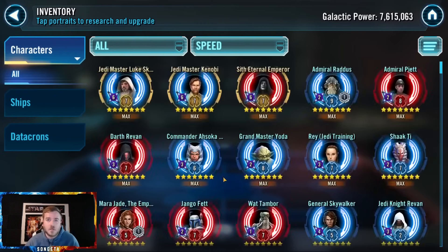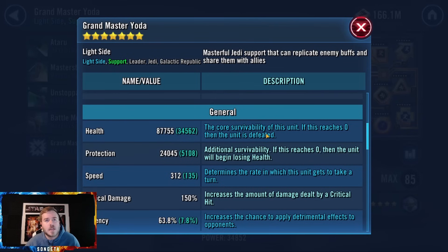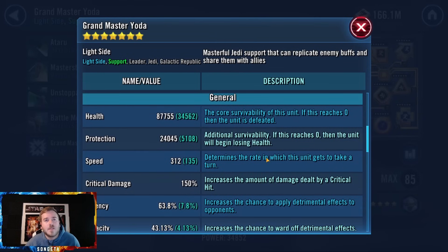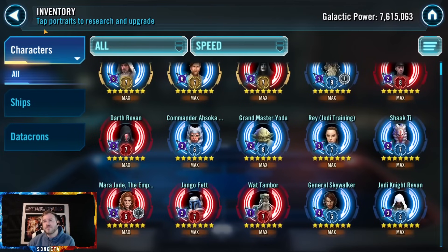Yoda is really fast — I mean, it's not the worst with JML. I don't think you need this much speed on Yoda for a Rhodium 3 account. You probably don't have a super specific need for it. He wants offense more than speed — there are some counters where you want speed like if you're taking JML against JMK, but I wouldn't recommend that with an R7 JML anyway.